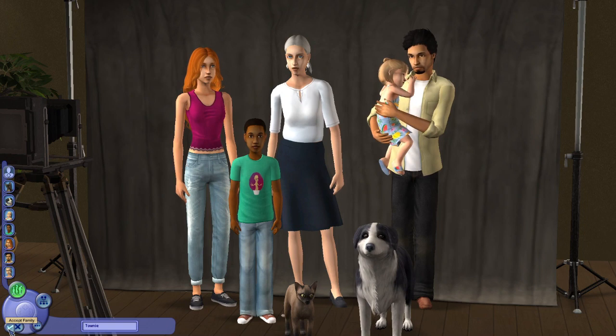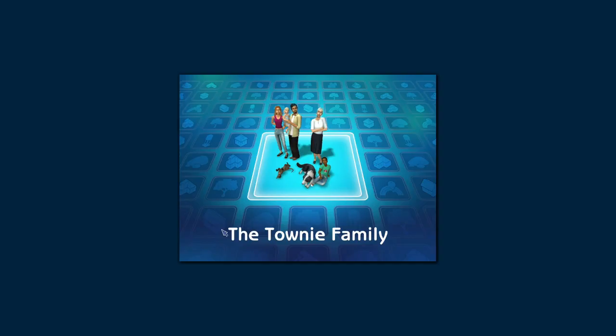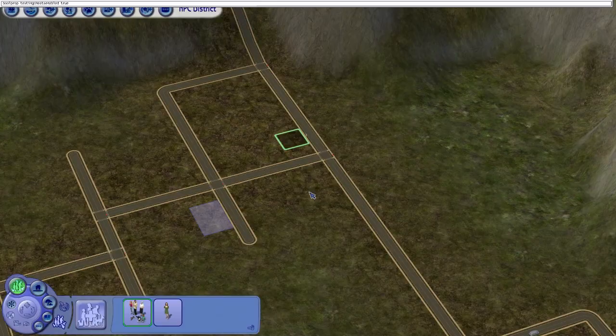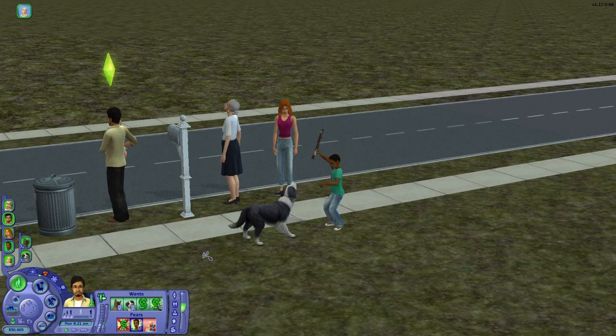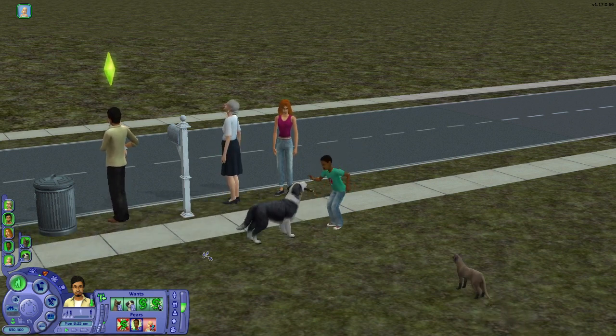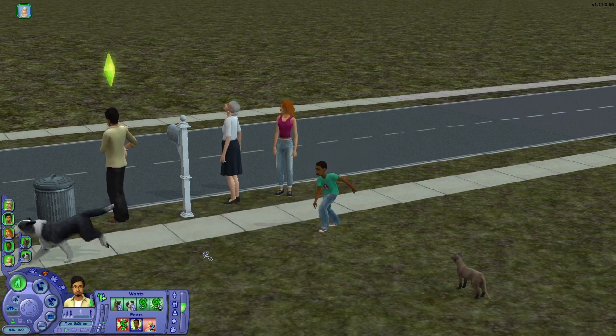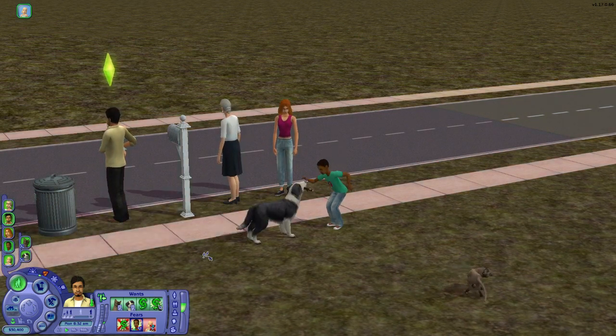Now I've created my household of townies-to-be and I'm going to move them into an empty lot in the neighborhood. Before you do that, I recommend you turn on testing cheats on the neighborhood screen so you can still modify things about your sims before you turn them into townies. Once you're in the new household, you can modify pretty much anything about them still — either with debug mode, the Sim Manipulator, the FFS Lot Debugger, or Gussy Up. All of this was covered in my previous video, so watch that if you want to know more.